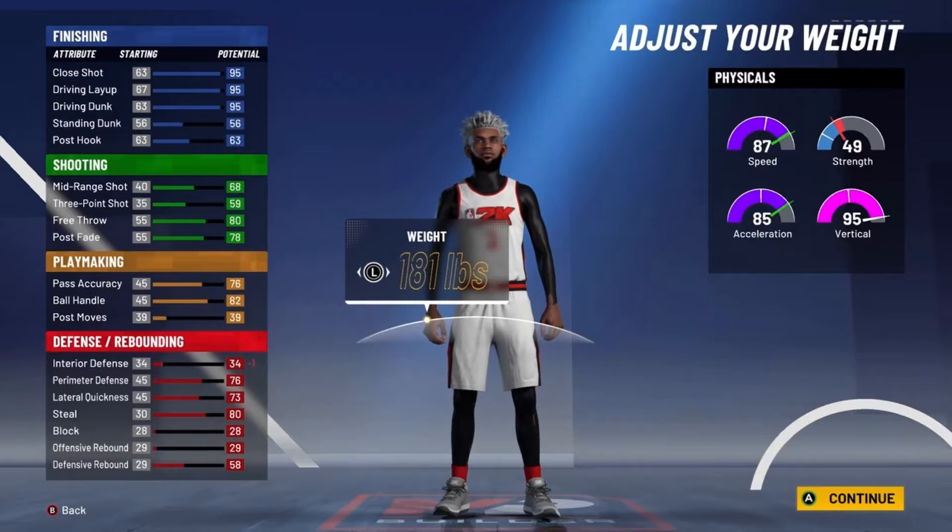Body shape I'm going solid, but it's up to you. For height, you actually want to go down to six feet. I know your driving dunk goes down a bit and you won't have the best defense, but look at the speed, ball handle, and all that — trust me, six foot is the best height. For weight, put it to 160 pounds to get that 90 acceleration. For wingspan, go with minimum wingspan. At 99 overall, you'll have 99 speed, 98 acceleration, and 79 vertical.